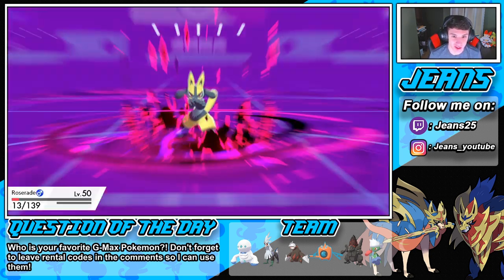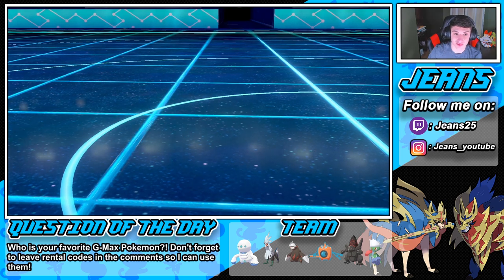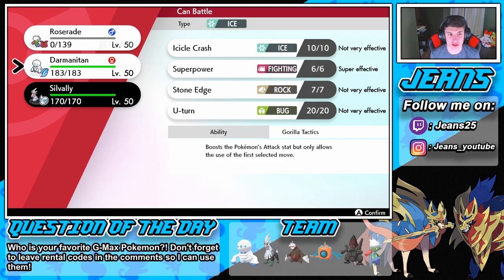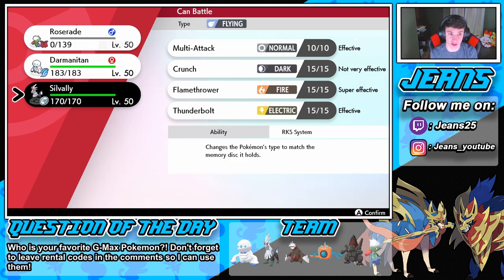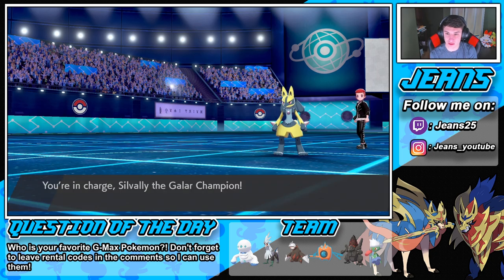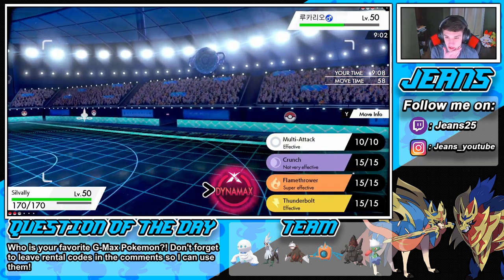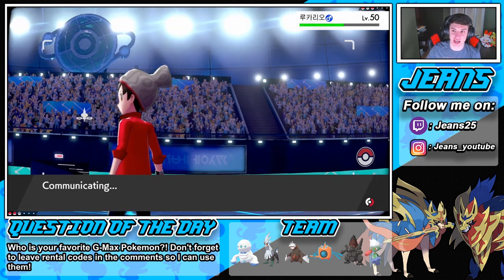We go for another Shadow Ball. Dark Pulse pops off — we outspeed with our Choice Scarf. Who's his last Pokémon? I see something Dragon-type — that's tough. I want to get Darmanitan in here. There's no way he's running Lightning or Rock Polish. Wait — he does Dynamax! We gotta take this thing out.